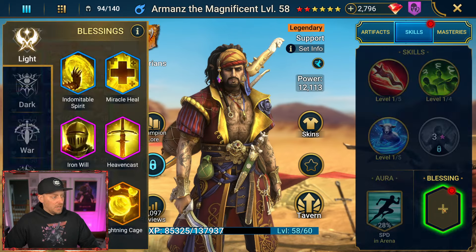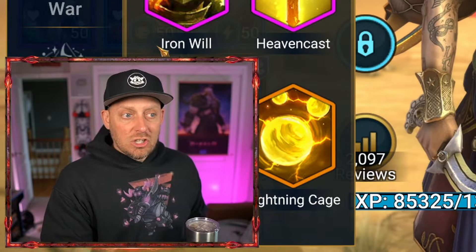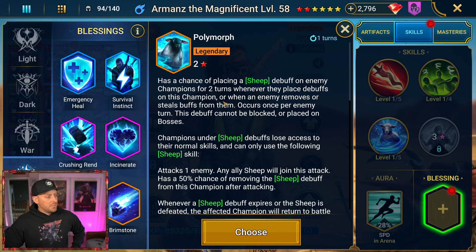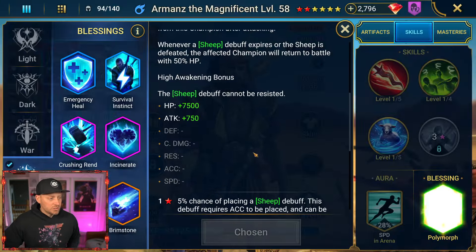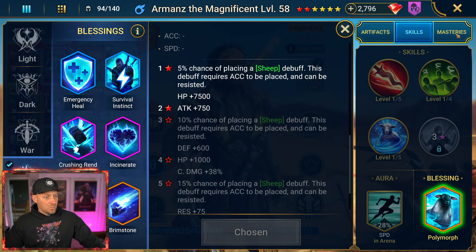So — skills. What kind of blessings do we put on him? What kind of blessings do you guys like on Armand's? I actually am enjoying doing this with you guys so much more than using the optimizer. Chainbreaker. Polymorph — everyone's saying polymorph. Has a chance of placing a sheep debuff on him for two turns. Polymorph — I'm choosing it. You guys are saying choose it, we're choosing it. Plus we got him at two stars, so we're getting a little bit of a buff from that as well.